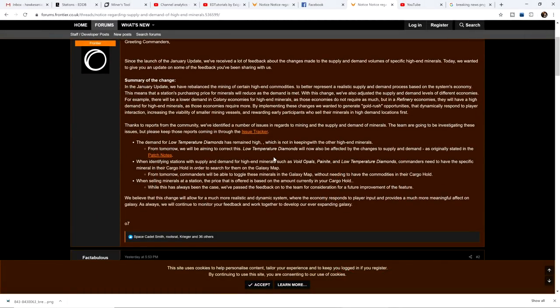I'll give you the too-long-didn't-read version of it. Essentially, there was a nerf. It didn't involve the actual mining itself, but it involved the selling of all the materials that you did mine up. Through Frontier's wisdom, they adjusted the supply and demand on Void Opals and Painite, and forgot to do that on low-temperature diamonds.